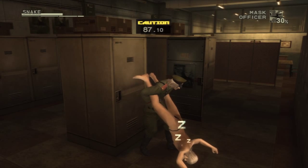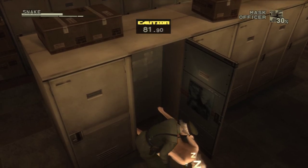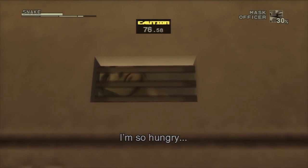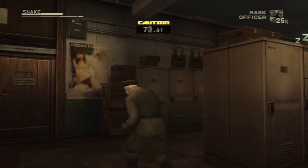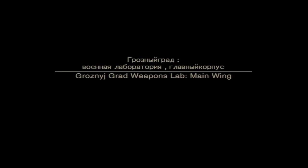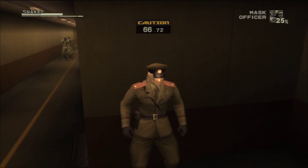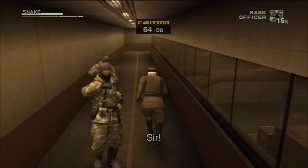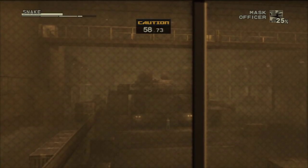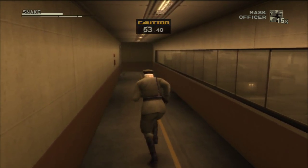A thing while we're doing this — you can actually go into first-person while carrying people. I'll just leave that for you to explore. So now let's go ahead. Still in caution. There's the Shagahod. Gonna have to find some way to get in there. But for now, we gotta get to Sokolov.